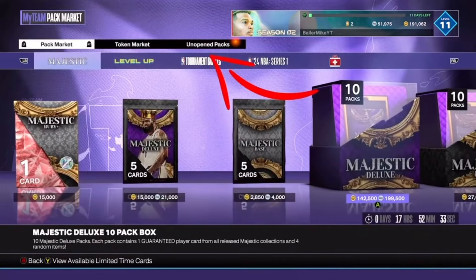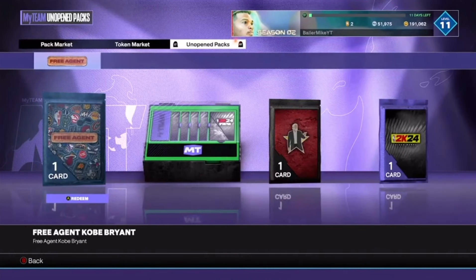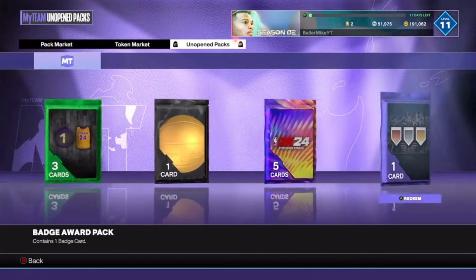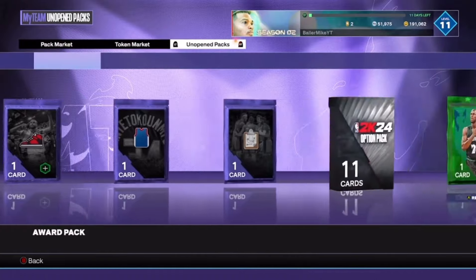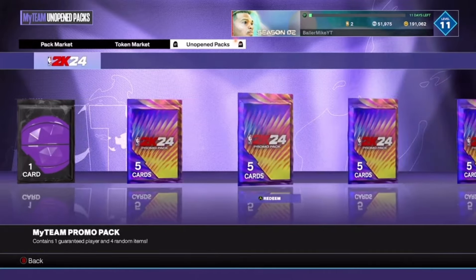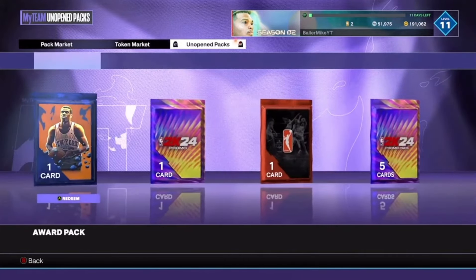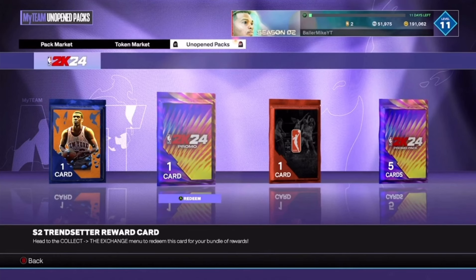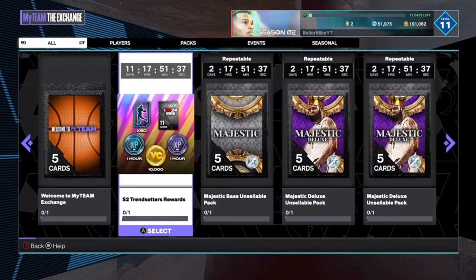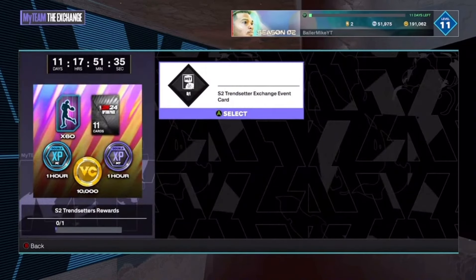Go to the Pack Market, then go to Unopened Packs and try to find the Trendsetter for whatever season you're on. In this screen you can see the Season 2 one — I had Season 2 but not Season 4. Scroll through and find your Trendsetter reward pack. Claim it, then go to Collect, then Exchange, and claim it there.